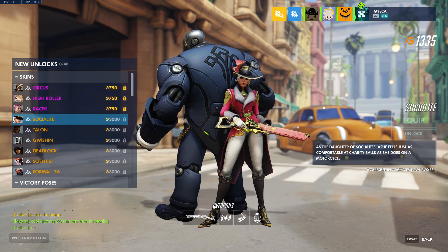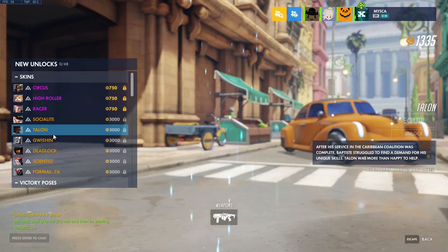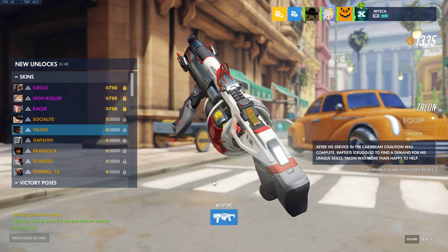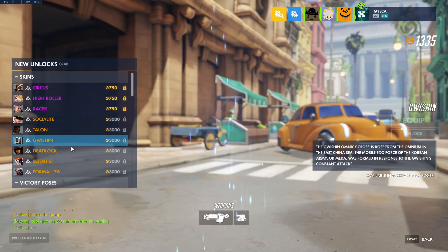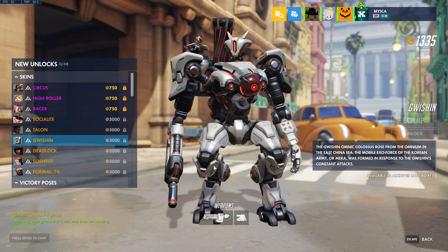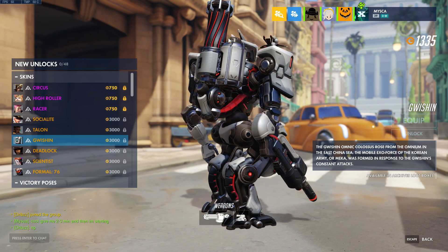This Ashe skin looks amazing, it looks absolutely beautiful. And then Talon — this is of course Baptiste's Talon skin and we got the gun looking pretty cool, I like the gun a lot. I like that skin quite a bit. And of course the Bastion skin — this one looks just nuts, especially the gun.